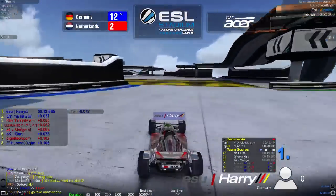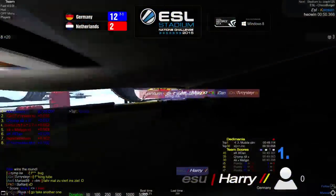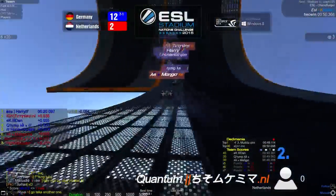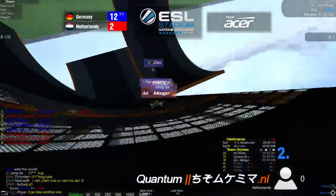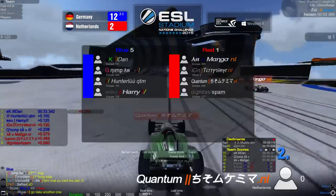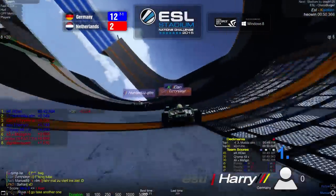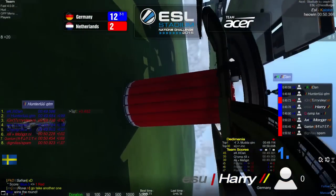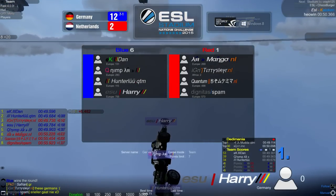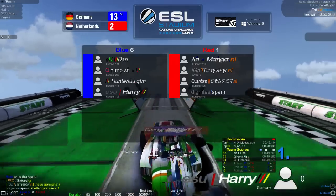Great start from Harry. Titty Slayer goes up to second. Mango drops slightly to seventh — two Dutch players at the bottom. Dan, Hunter, and Harry are top three for Germany. Titty Slayer passes Harry coming up to the final wall ride but it won't matter. Dan wins with 49.59, Hunter at 0.68, Harry 0.78, and Nimp 0.90 — another solid round from Germany. Score is 6-1 — map point for Germany on the full speed track.